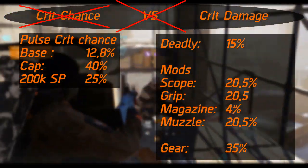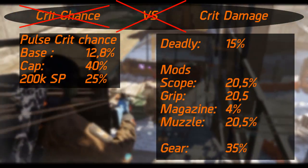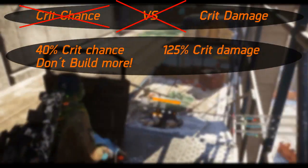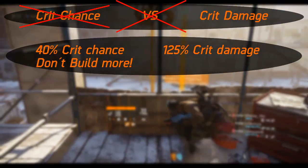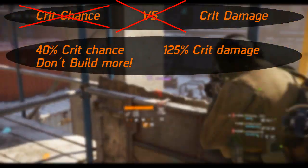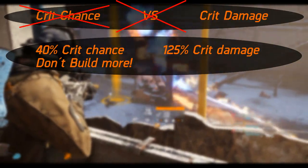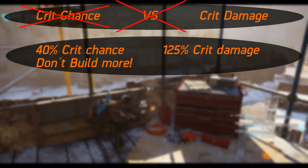Adding that to your already acquired 90% crit damage adds up to 125%. So looking at the weapons, mods, and gear together, the numbers roll out to about 40% crit chance and 125% crit damage — and this is without a pulse. You see, you got 40% without prioritizing crit chance at all. Anyone with about 200,000 skill power is going to make you cap, so don't bother too much.